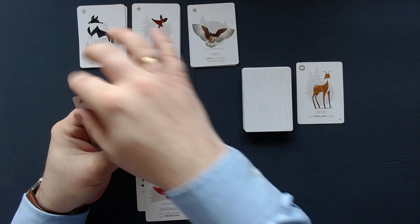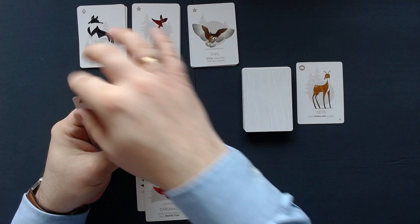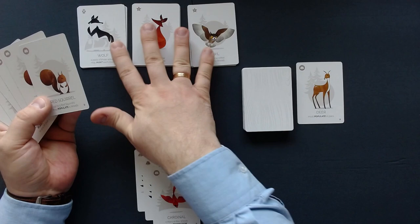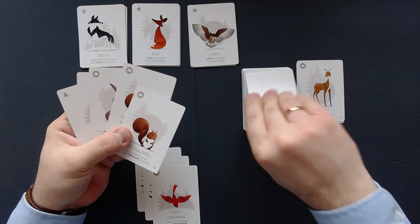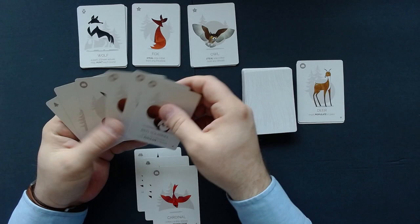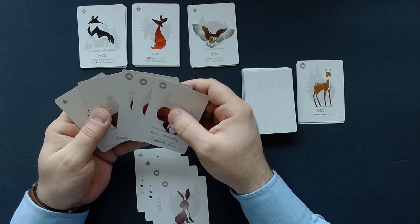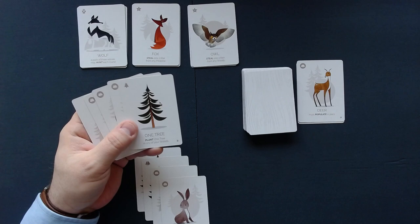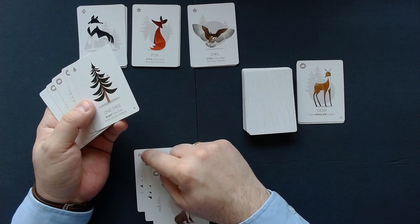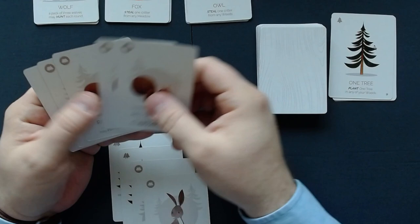Now we populate again. I'll put a double tree here to increase our wood. Now we have room for five animals and we have two squirrels and a rabbit, so we can put them all in this wood and they will be protected. The predators still can't do anything. I will discard the next deer and draw another card — even more squirrels. I'll add a rabbit here and also add our squirrels. I'm going to discard the one tree — in the priority decks there are beavers that can steal your one trees, not the double and not the heart of the woods.